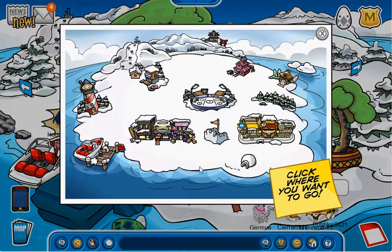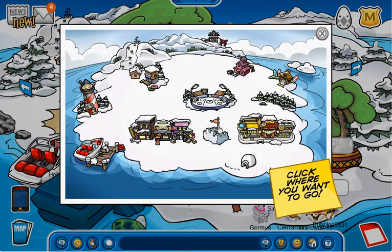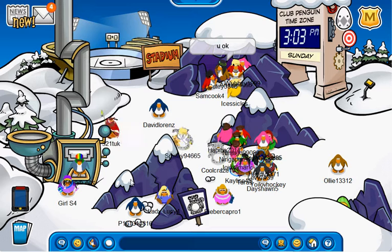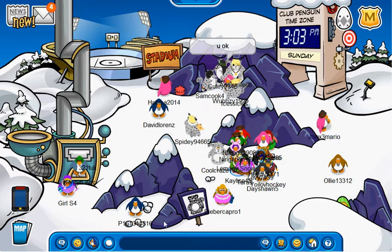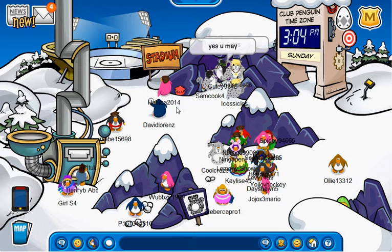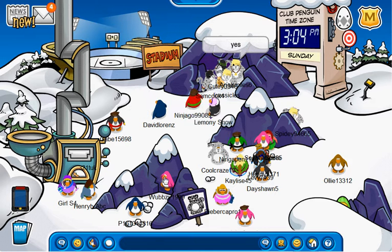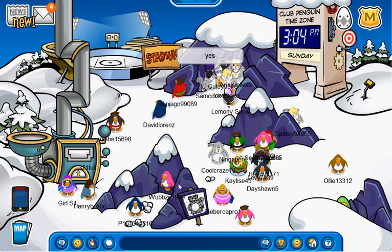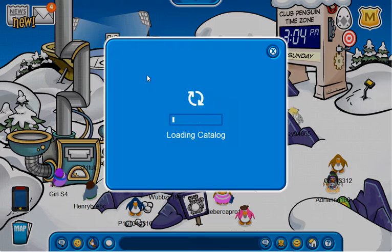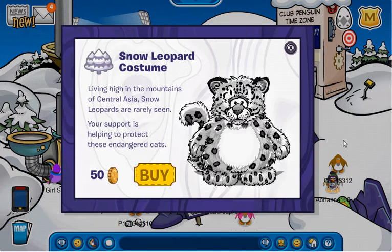Go to snow ports, and right beside the rock — the machine, then the rock that is shaped like a U, kind of with a pointy thing on the top — there will be another sign. Click it, and you'll find a snow leopard costume.